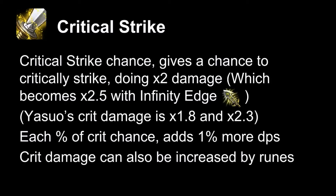And if you build an IE, which you can see pictured there, it increases to 150% — IE gives you 50% extra crit damage. One exception to the times 2 and times 2.5 is Yasuo, who gets doubled crit chance, so he was reduced to 1.8 and 2.3 respectively with IE.